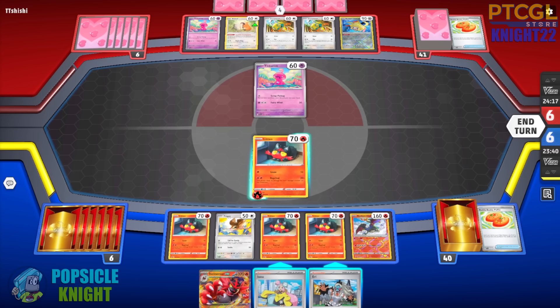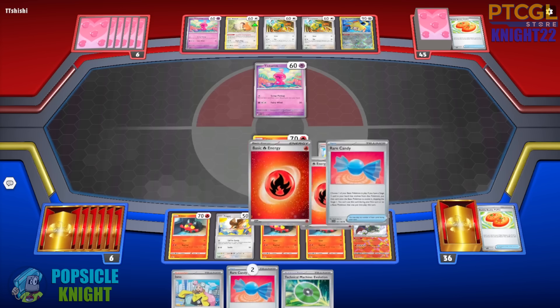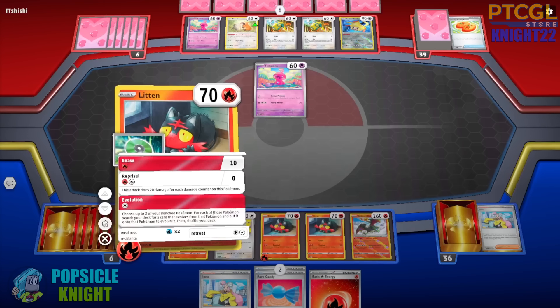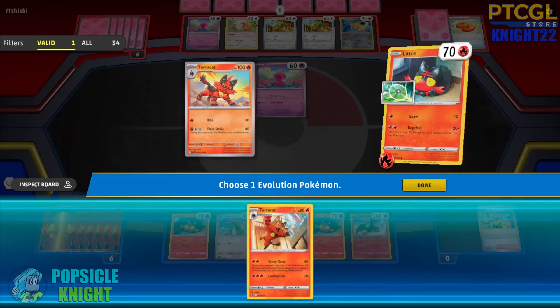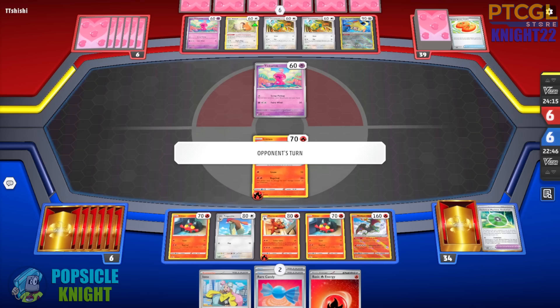We can scare our opponent with Radiant Charizard. And since Avery has rotated out of the standard format, we should feel safe. I could use Eri but I need to set up my Pokemon even further here, so I'm going to go with Iono again. Technical Machine is really great — I'll go with that. Fire Energy on this Litten, and then we're going to go with Evolution. I'm going to evolve this guy and this guy — hopefully Pidgeotto, which is not prized. And we're going to go with this Torracat so that we can survive attacks. The TM Evolution will be discarded. Hopefully my opponent cannot power up or even evolve into a Tinkaton.